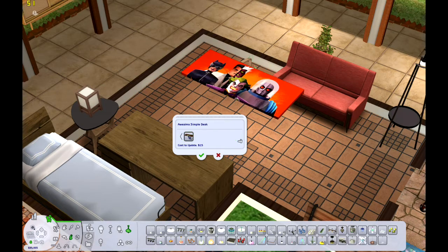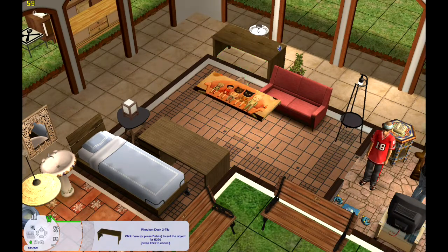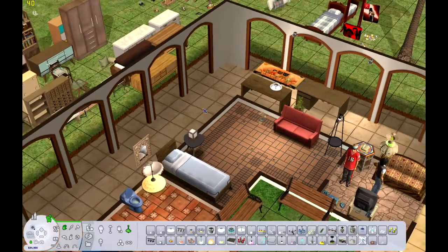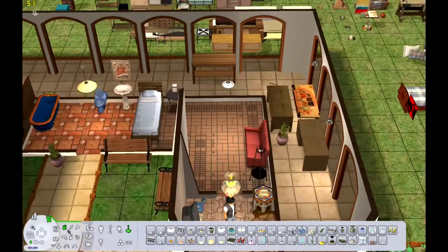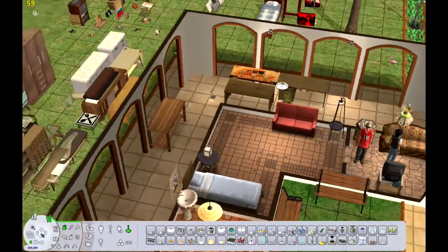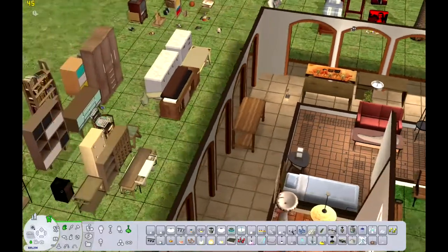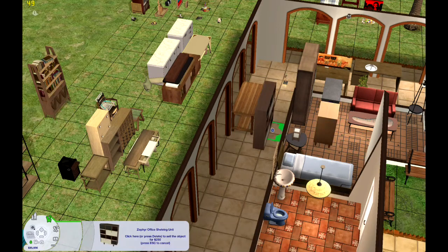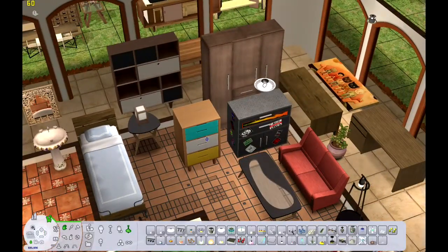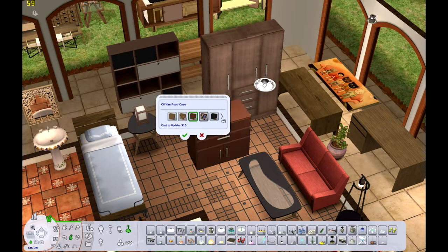I liked the built-in desk and thought maybe I could do something with that. There was just so much furniture I wanted to cram in here — since I probably wasn't going to do any other mid-century rooms, whatever I was going to use I needed to use in one of their rooms. It's hard when you have so much you want to put into such a tiny little space.